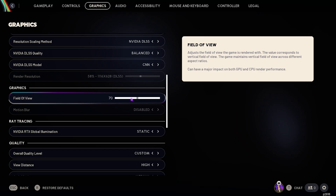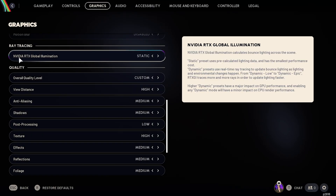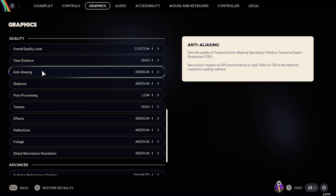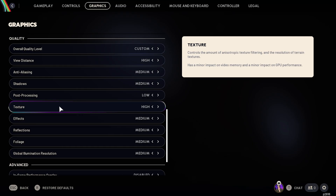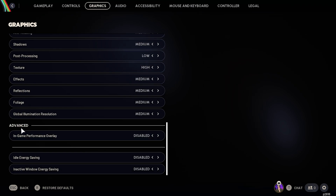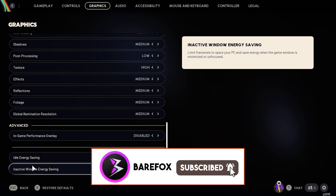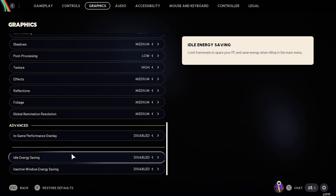FOV is set to default, Motion Blur should be disabled. For Nvidia RTX Global Illumination, go with Static. Recommended settings: View Distance High, Anti-Aliasing Medium, Shadows Medium, Post Processing Low, Textures High, Effects Medium, Reflections Medium, Foliage Medium, Global Illumination Resolution Medium. In the Advanced tab, disable In-Game Performance Overlay, Idle Energy Saving, and Inactive Window Energy Saving.